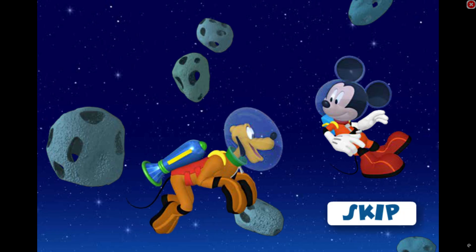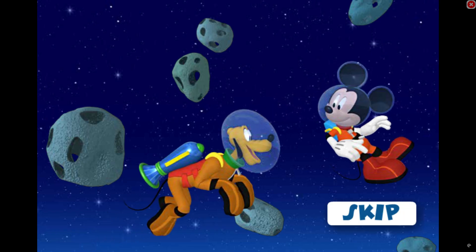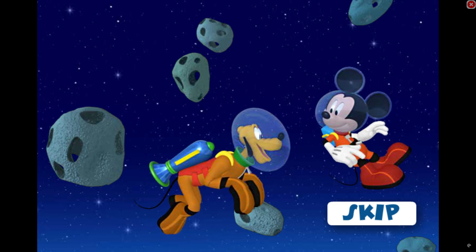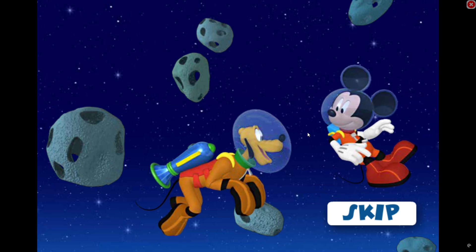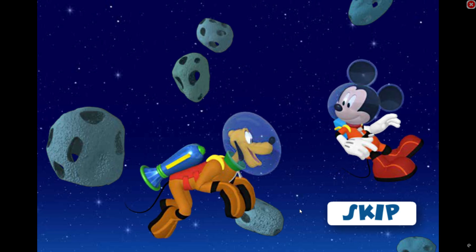Hey! It looks like we need your help again. Mickey's stuck in an asteroid field, and his jetpack ran out of fuel. Pluto will pull him out, but you need to lead him in the right direction. Pluto will go to wherever you click. Just lead him to the rocket ship.